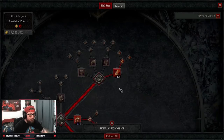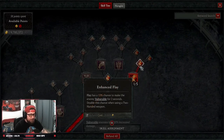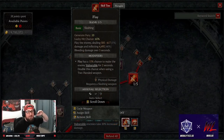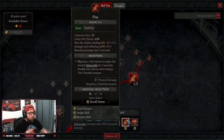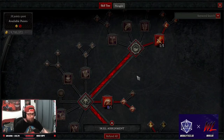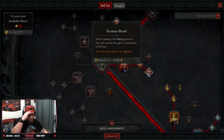We're taking Flay with just two points as our generator on the action bar. Once we get into the full end game, we'll no longer need Flay because our fury generation will be so high. For right now we still need it at times because we run out of fury, and it also keeps our bleed going. Down into core skills, we're doing five points maxing out Rend into Ferocious Rend — dealing direct damage grants four fury per hit, up to a maximum of 20.